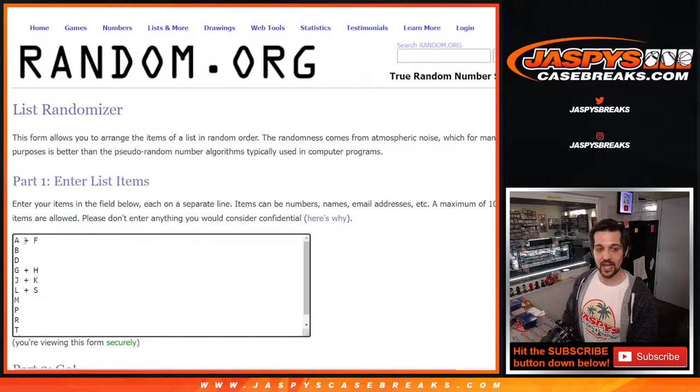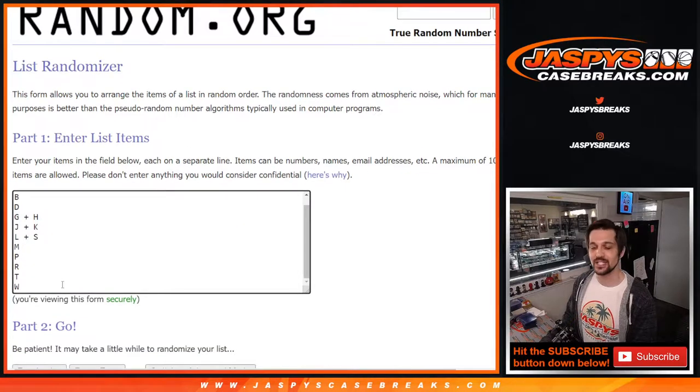Then we have A plus F, B, D, G plus H, J plus K, L plus N, M, P, R, T, and W.